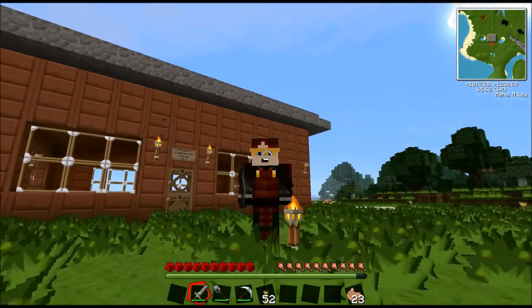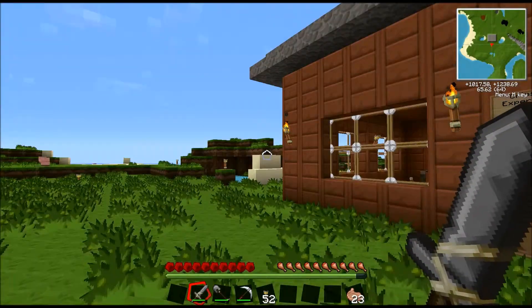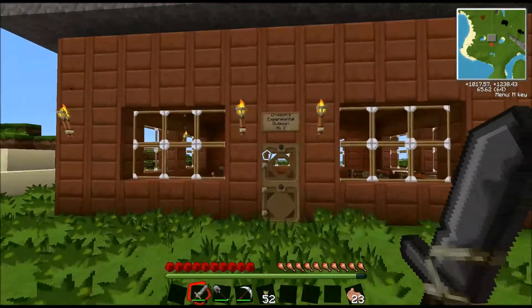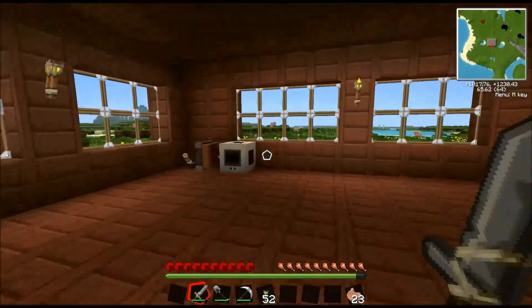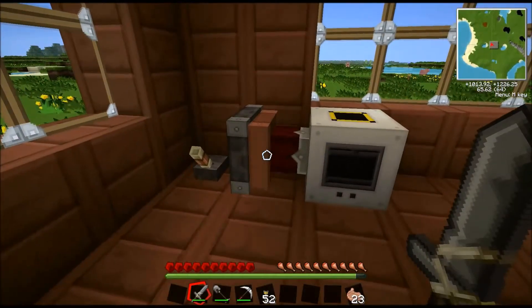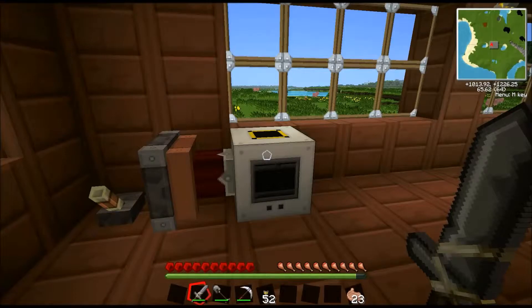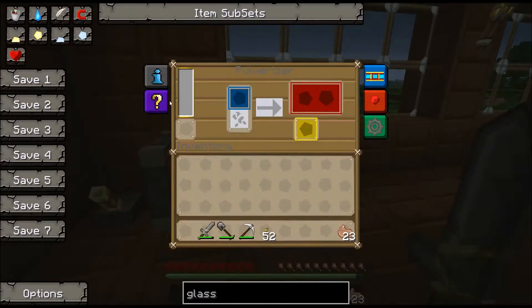So we're going to get started and we're going to get back to what we were doing before. At this point, we're still getting set up, mainly with thermal expansion machines and getting a better way to process materials. We still have our steam engine over here and our pulverizer, which is used to obviously split ores.